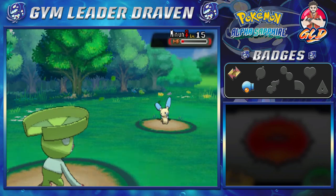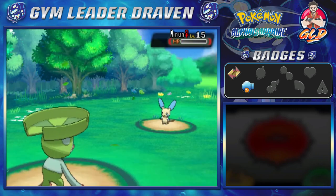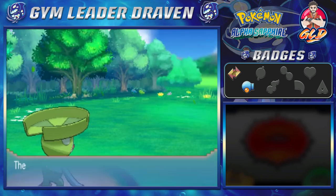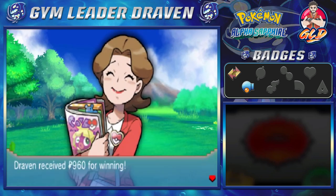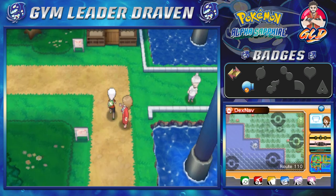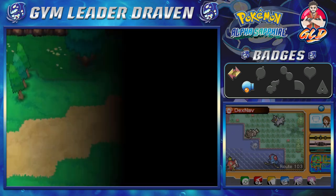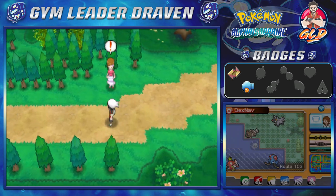Since we're playing Alpha Sapphire, the goal is to have most of my teams here in this game so I have a nice array to play with. I don't know how many teams will be shown in this whole walkthrough but I'm going to try. I'll be showing off some trades too. We're going straight into Route 103, the other part of it, and we're going to start battling everybody.